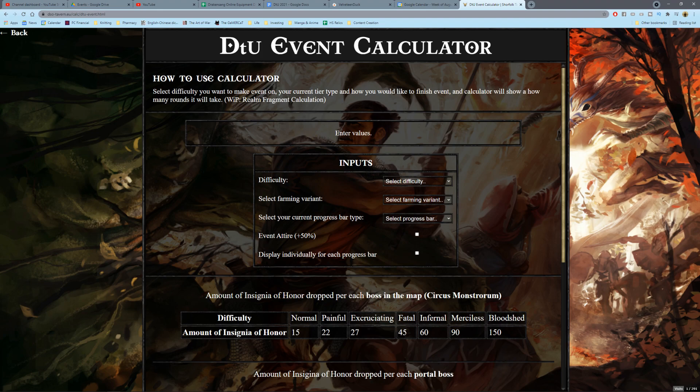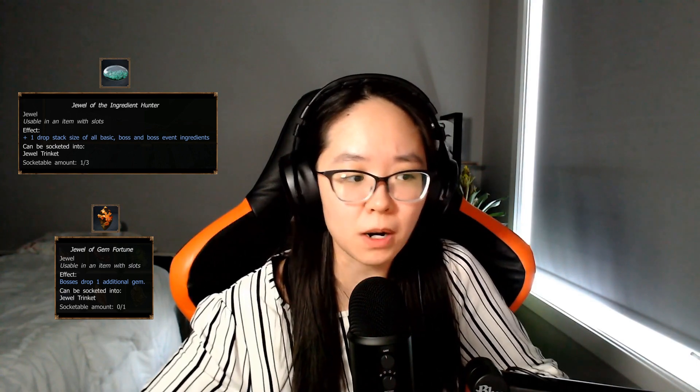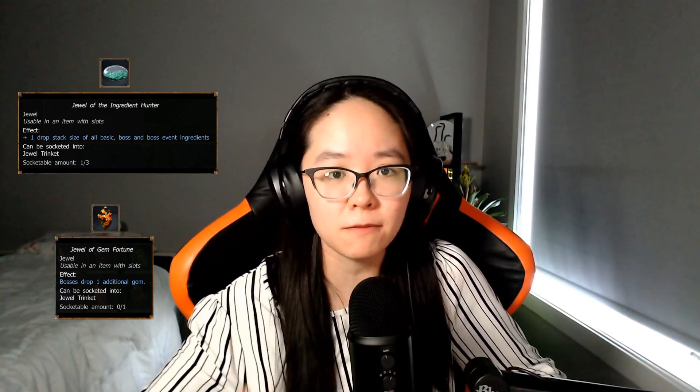If you want to see how many runs you need to do to finish the event, Voltaru has built a calculator for that — I'll put a link in the description below. While doing the event, if you have the Jewel of the Ingredient Hunter from the Glowing Cave or the Jewel of Gem Fortune from the Summer Solstice Festival and Rising Hero events, make sure you equip them. These are super overpowered in an event where all you do is farm bosses, and both items affect boss drops.